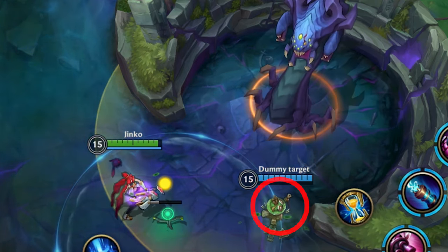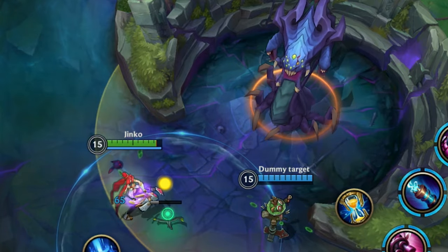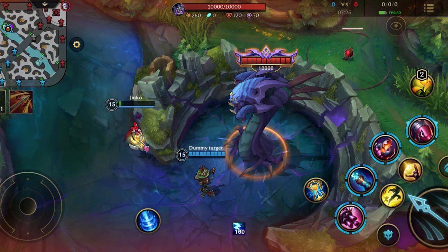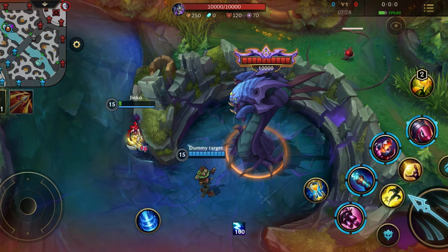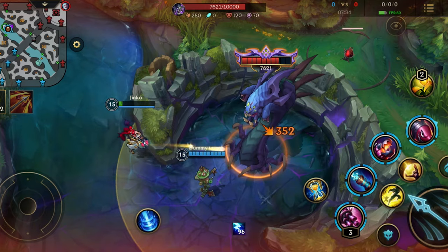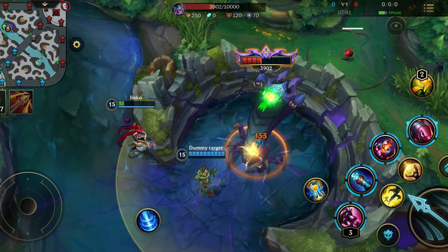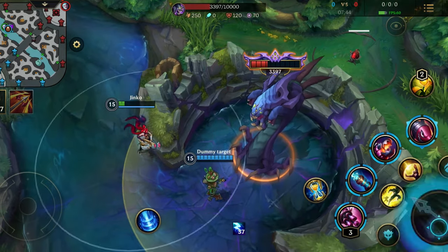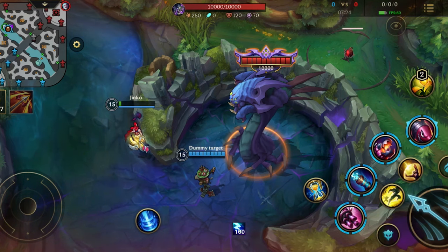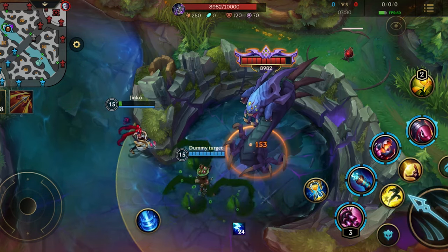There is one thing I didn't explain about the auto attacks: if you are not the main target but a secondary target, you will get hit by the poison — except if Baron doesn't have a direct line of sight on you. So there is a way to never get the poison applied to you. The safe spots are behind the walls on the left and right of the Baron pit. If you stand in these safe spots you will never become the secondary target of the poison.